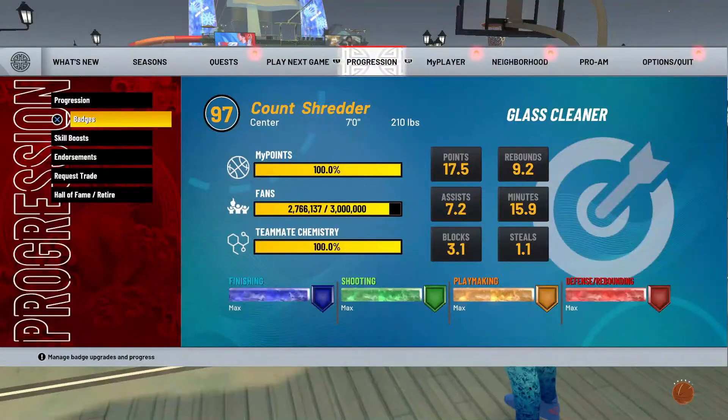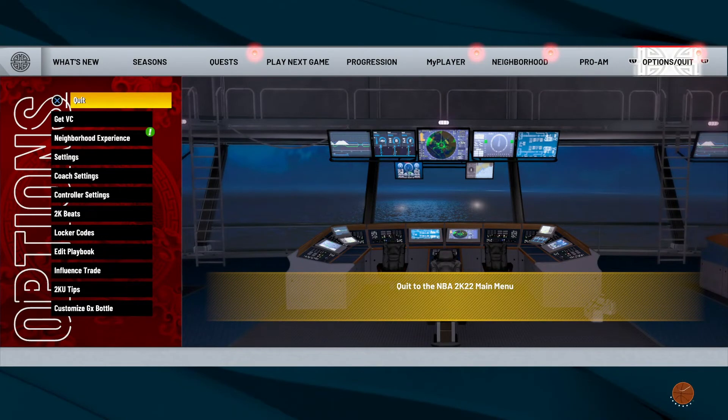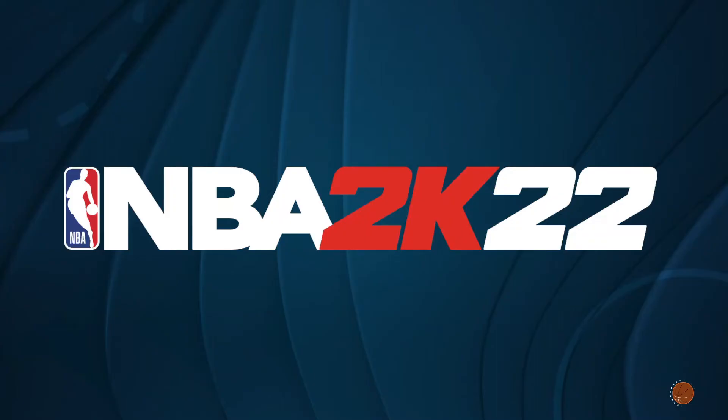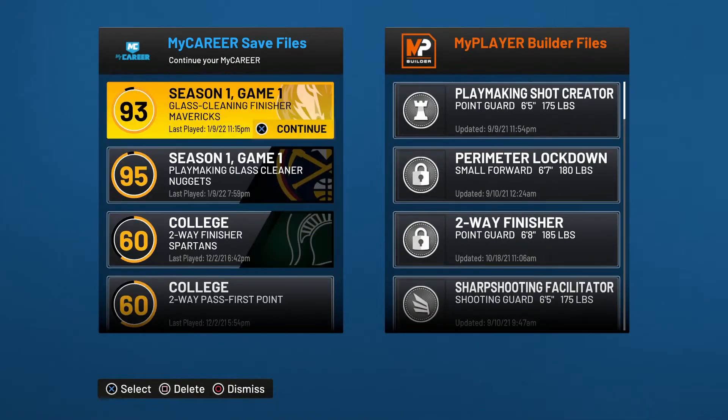I'm going to see if my playmaking glass cleaner got his badge. If it doesn't show up, that means I already did it. I think I've added it to all my other builds — I just did it to my play shot. Wait a minute, it disappeared on one of my builds — either disappeared on my glass cleaner finisher or on my playmaking glass cleaner because they're basically the same build. Let's try this one.